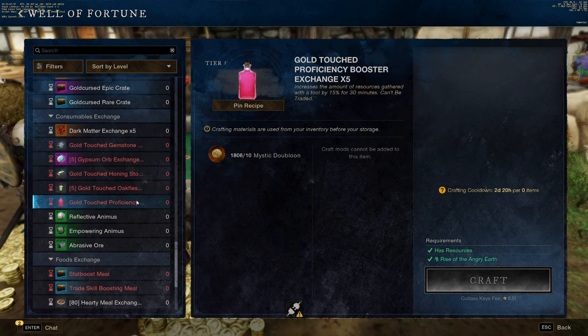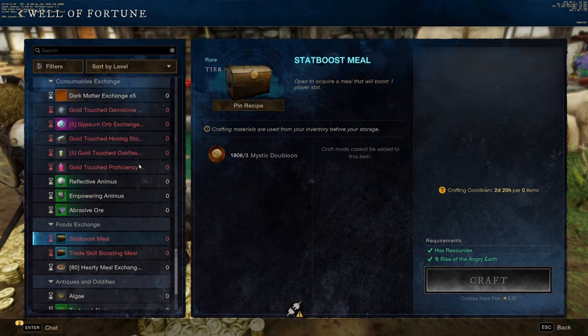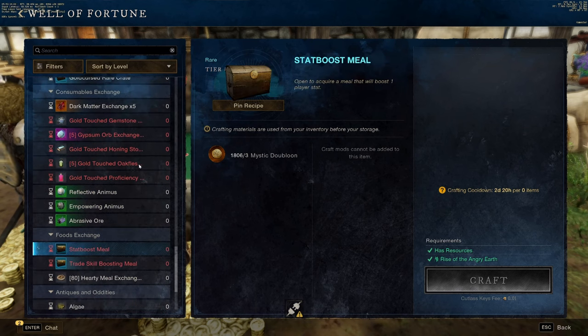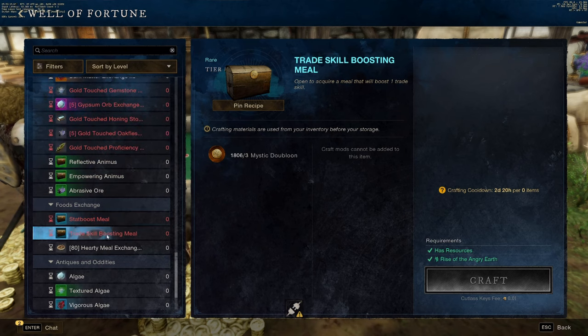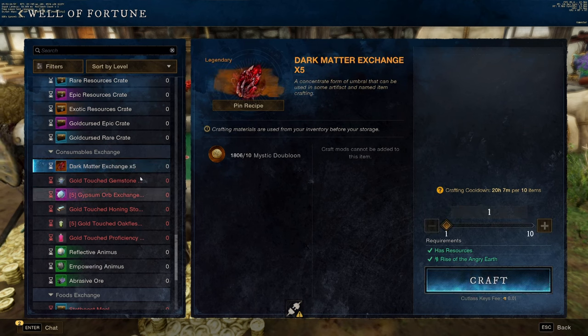The last things you're going to get on your daily run, if they're available to you, is the Stat Boost Meal and the Trade Skill Boosting Meal. A lot of these foods that you'll get from this crate go for ridiculous amounts of gold on the trade post, so I would highly recommend picking these up.